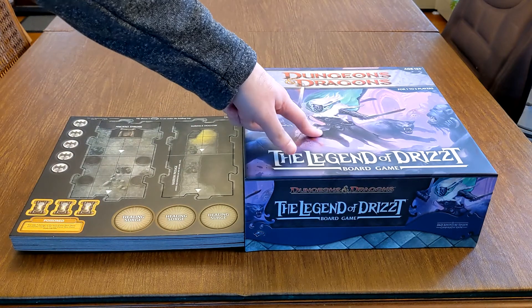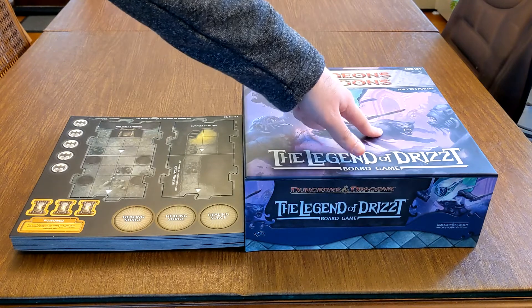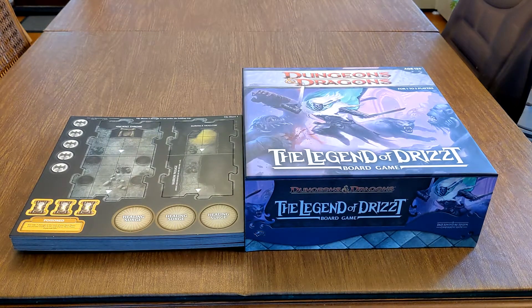He's a drow, but he's not evil. His partner is Guenhwyvar, a panther. If you don't have a lot of minis and you want to play physically, some of the Dungeons & Dragons board games come with minis.